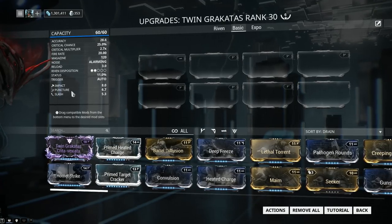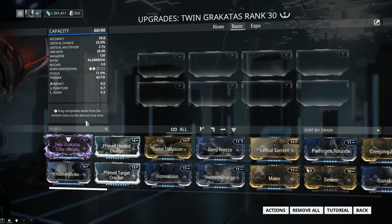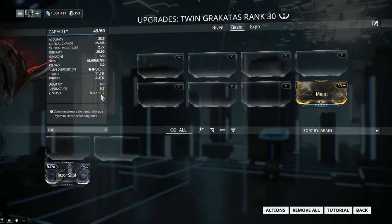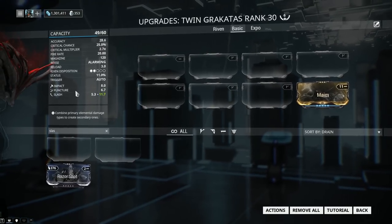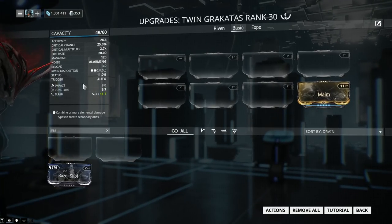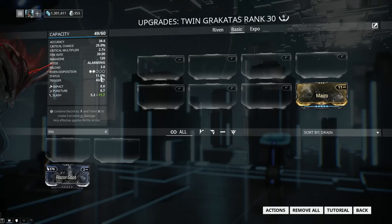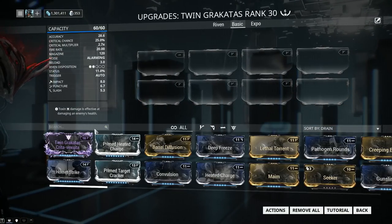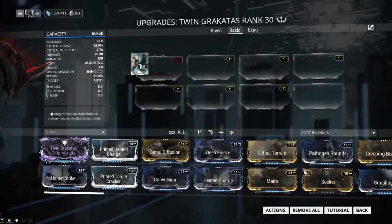The damage types are Impact, Puncture, and Slash — Slash being the lowest. Now, you can put on Maim if you so desire, and that will make your Slash value the highest among all the standard ones. However, considering the low status chance, considering this is a secondary weapon and you cannot use Hunter Munitions on it, building it into Slash will prove a pretty bad idea. I tried it and it simply performs badly, so no Slash.